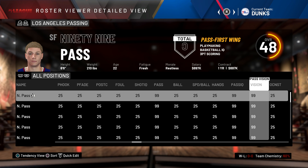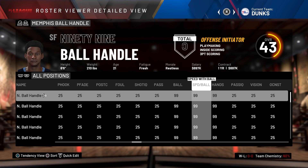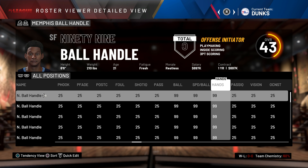Next up, we got 99 passing. For this player, I gave them 99 pass accuracy, 99 pass IQ, and 99 pass vision. So this player is just going to be great at dishing the ball. As a team, this won't be too good because nobody on this team can actually score. Then we got 99 ball handle — 99 ball handle, 99 speed with ball, and 99 hands as well.